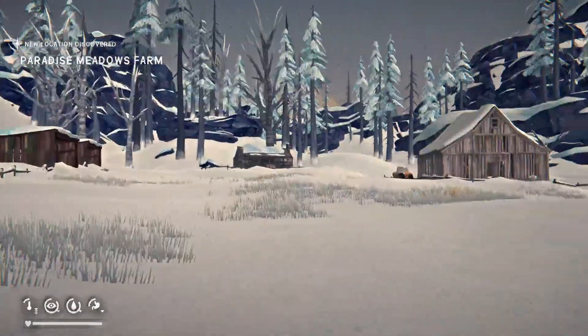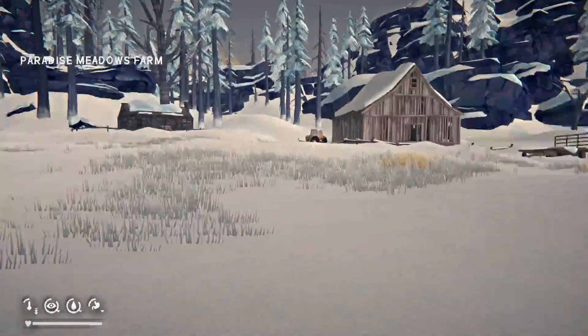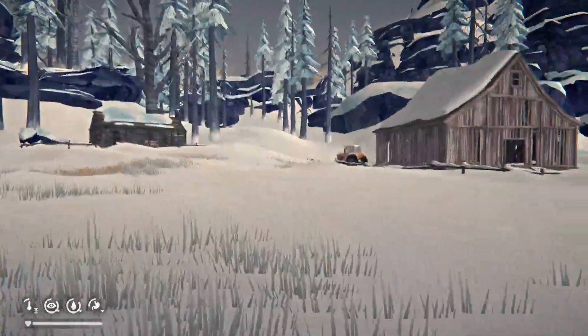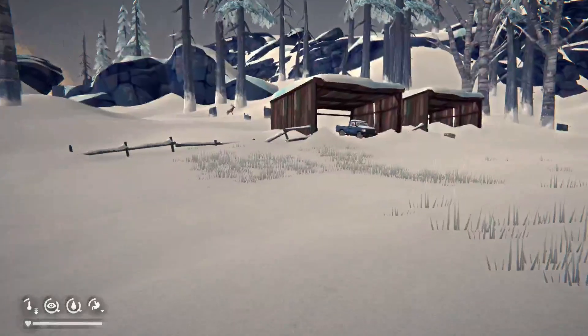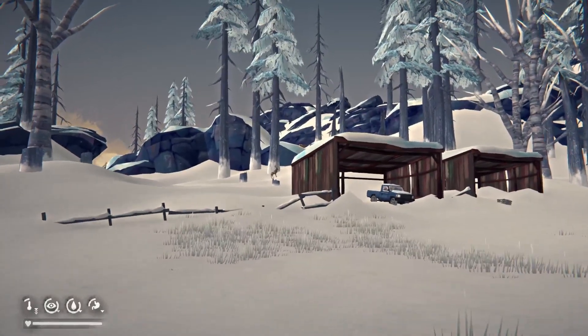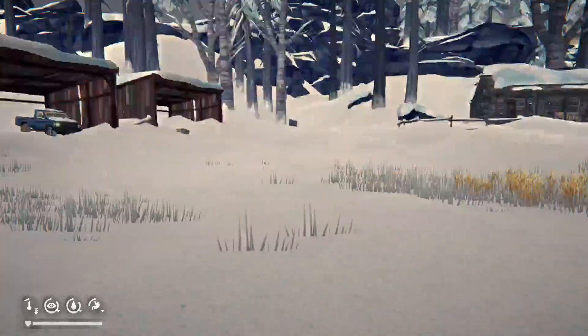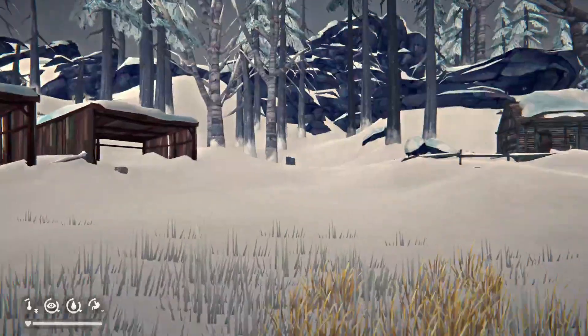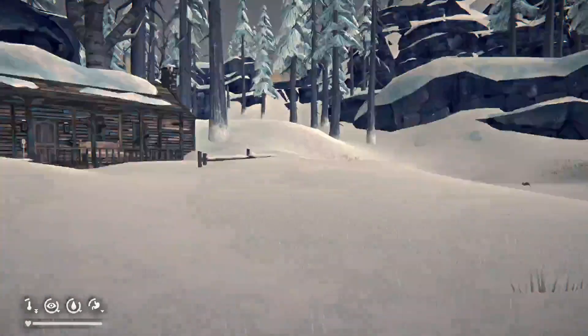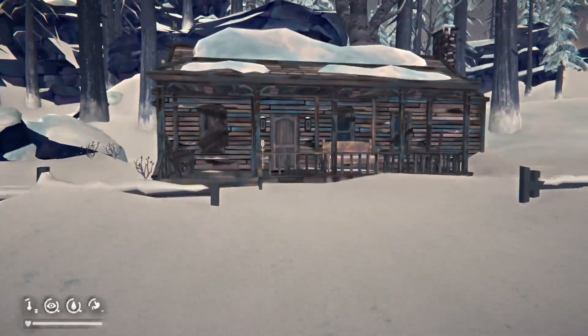Paradise Meadows Farm — interesting. I don't know if there's so much meadow going on here, but if it's Paradise, I'm not one to argue. Oh, elk — or two elk. I think that's elk, or some other type of deer. I'm not positive what variety of animals they have here. Let's just make our way inside — we'll probably come back out here to look around, but let's get inside because we are getting cold!